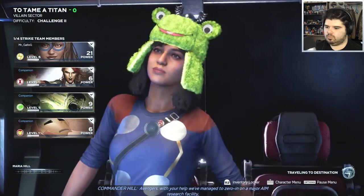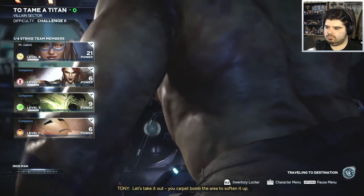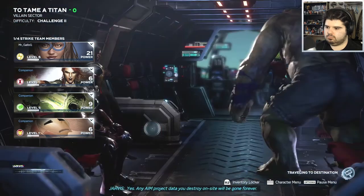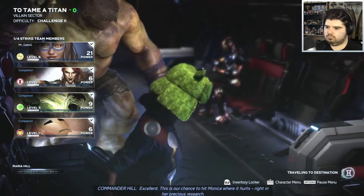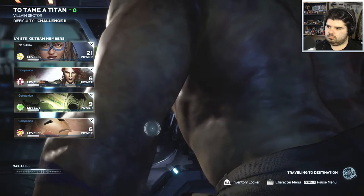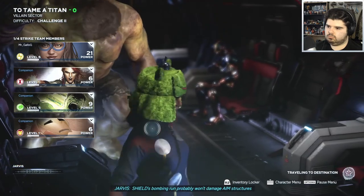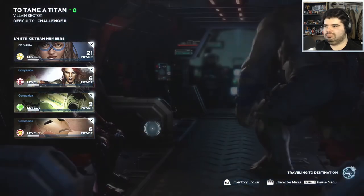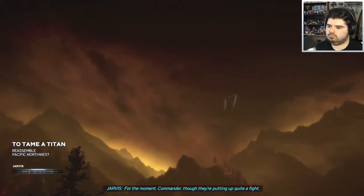'Avengers, with your help we've zeroed in on a major AIM research facility — let's take it out. Carpet bomb the area and go boots on the ground to do as much damage as we can.' Jarvis will cut off their network access so any AIM project data destroyed on site will be gone forever. 'This is our chance to hit Monica where it hurts — right in her precious research.' Jarvis reports their bombing run should push enemies out somewhat.